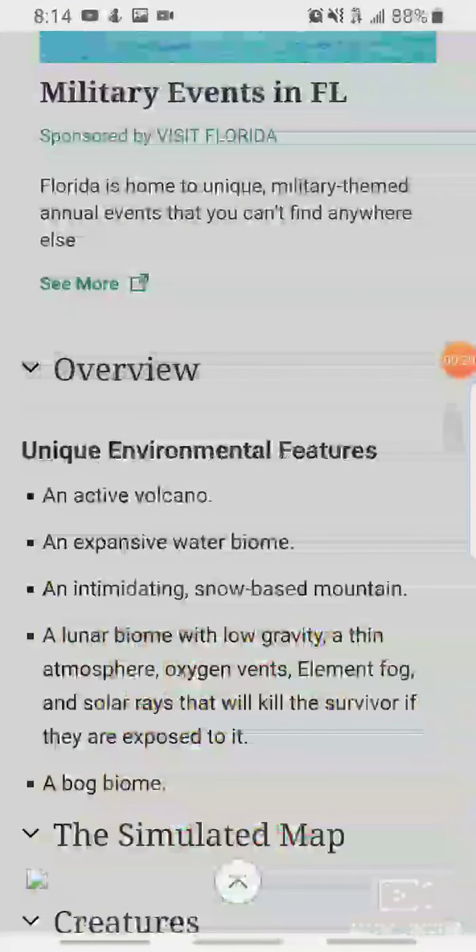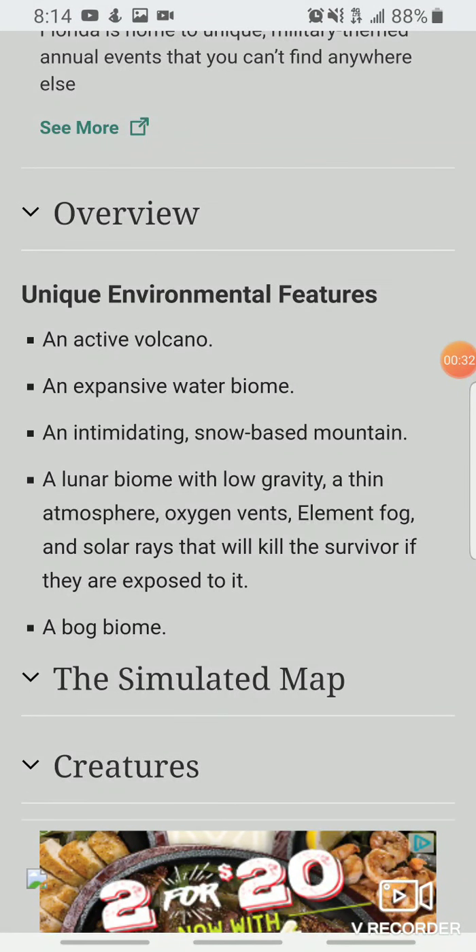Now what is it going to come with? Well, going to the overview: an active volcano — most likely it's going to be a volcano on the island and it's going to explode. We're probably going to be able to take damage from it, but that's also where we're going to be able to tame this new creature.